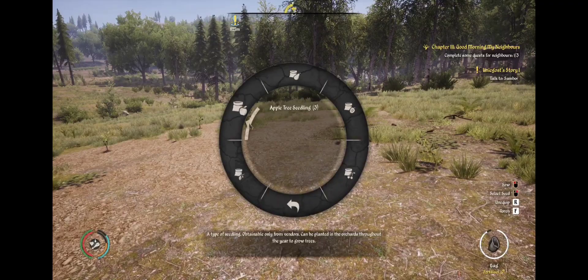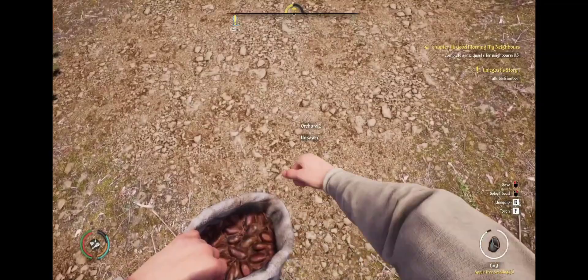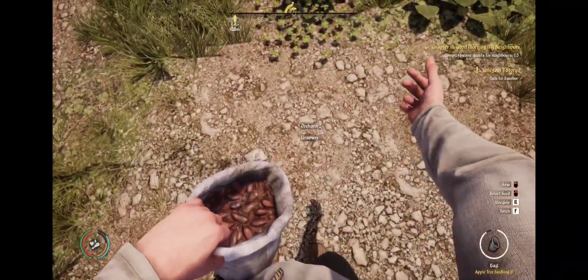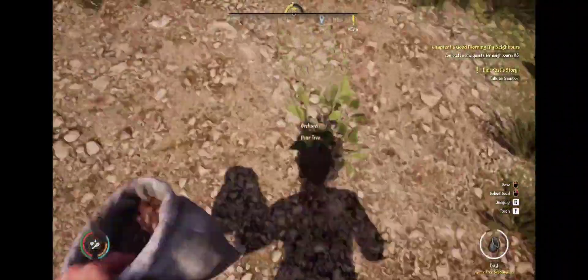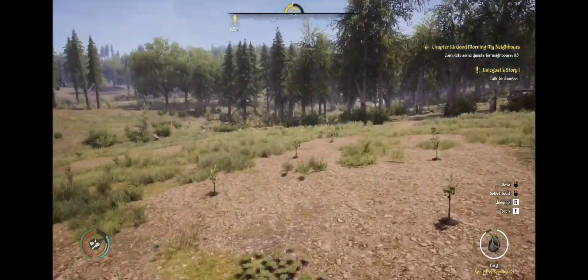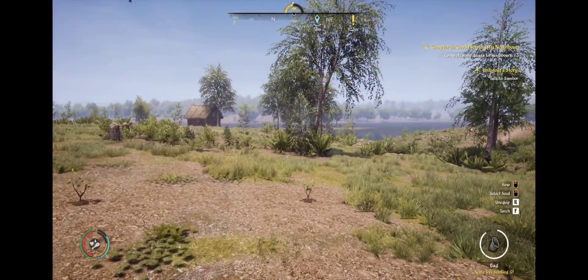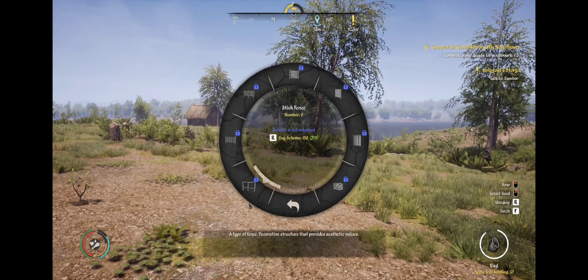In orchard three we have apple seedlings, so we may need to already extend the orchard because I think we only have two spots here. We have three apple trees, a pear tree, pear tree, plum tree, plum tree, and plum tree — so three apple, three plum, and two pear. Wow, our orchard's coming along!